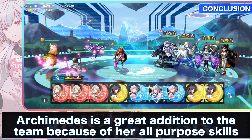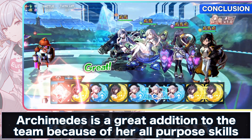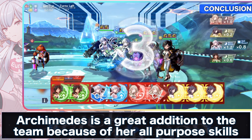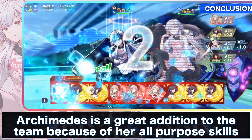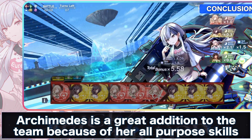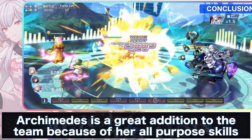Archimedes is a great addition to any team due to her high special attack and her skill which grants her a barrier to block damage. Building a party around her is also very easy as there are lots of characters that can support her by buffing her with their skills. She is great when going against a lot of fire-based enemies because of her crash kill, which acts as a crowd control.